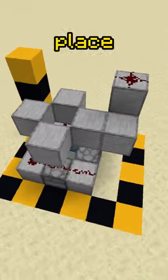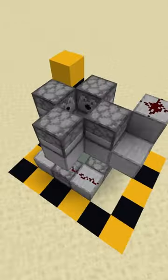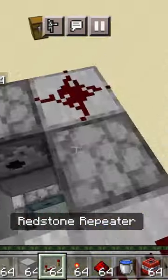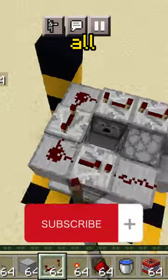Then place four blocks just like so with four dispensers and four blocks. Then place more redstone and four more repeaters, all on four ticks.